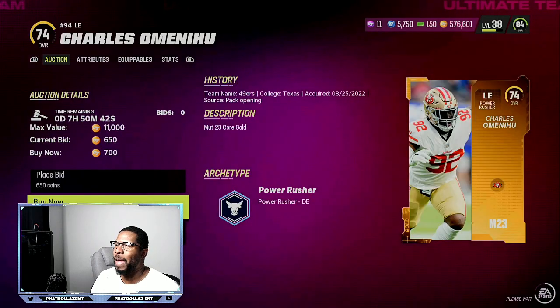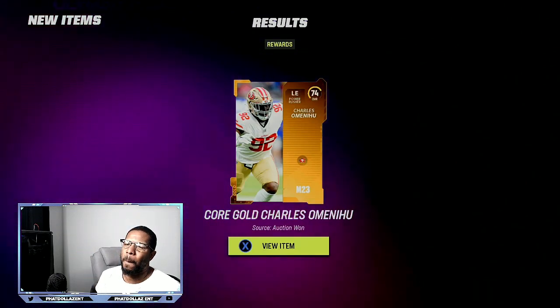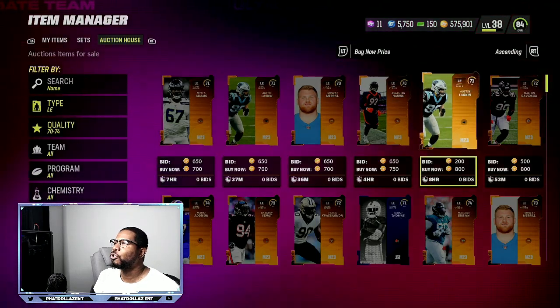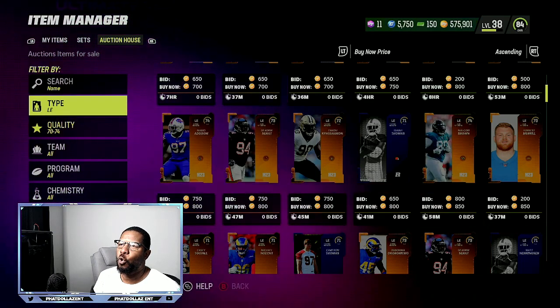Sometimes they're going to be back to back. You only spend 700 coins or 600 coins, but you're going to be making 2,600, 2,700, 2,800 back. So that's about 2,000 profit each time. Before you know it, you are making 50,000, 60,000, 70,000 coins.